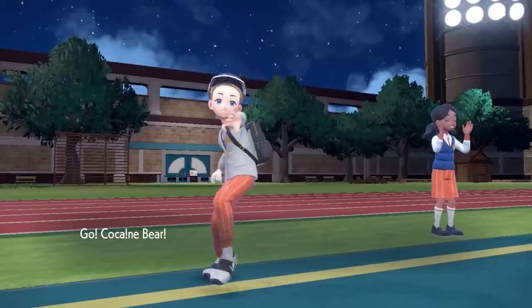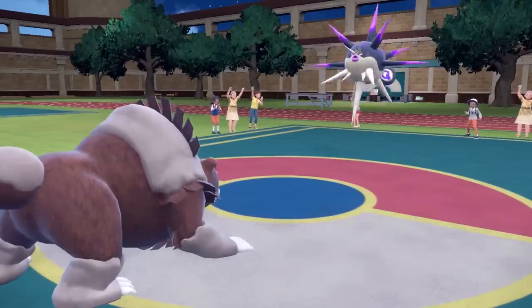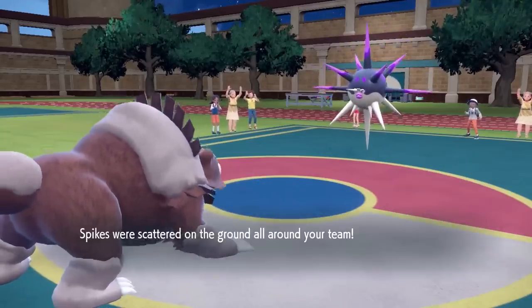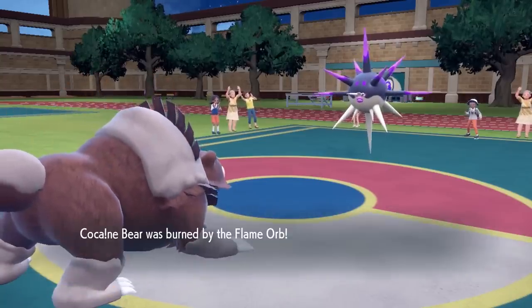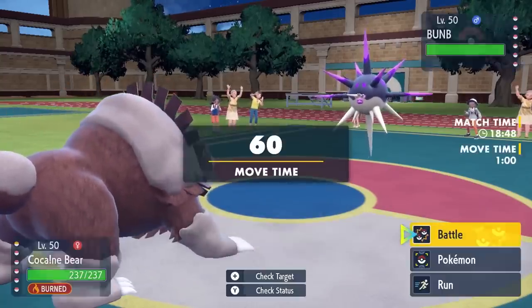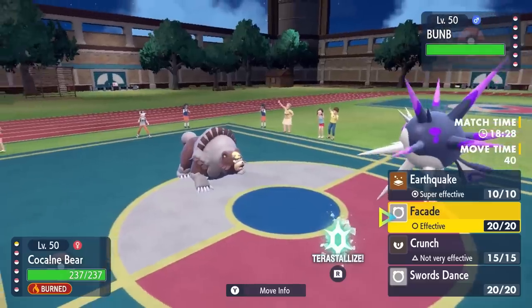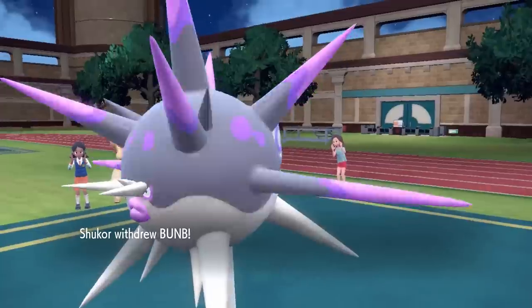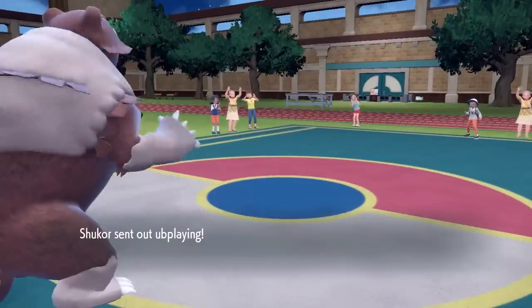I'm bulky, plus behind the Reflect, I know I can take attacks. Not a lot wants to deal with Ursaluna right now — I swear, get your use in on Ursaluna, this thing will probably be banned. It does end up going for the Spikes, which is nice — I come in for free and get that Flame Orb activated. So now, who wants to deal with the Coked Up Bear? I'm going for the Facade — with that STAB, Guts-boosted, insane base attack, nothing can take that. It's just so fun to use.